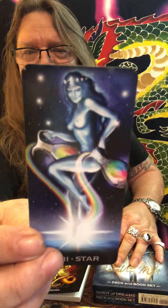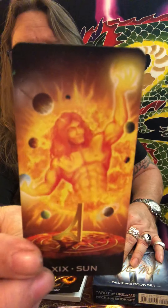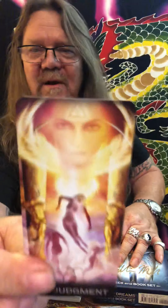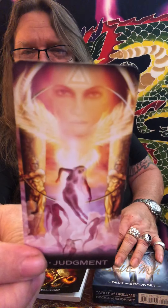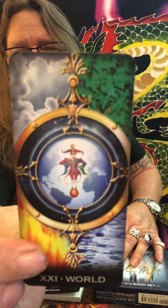Seventeen, the Star. Eighteen, the Moon. Nineteen, the Sun — love that Sun card. Twenty, Judgment — there they are, coming up out of the grave. And twenty-one, the World card, with the Fool right in the middle of it. Beautiful majors. You just gotta love this guy's artwork when it's small enough to play in your hand. It's just an amazing deck.